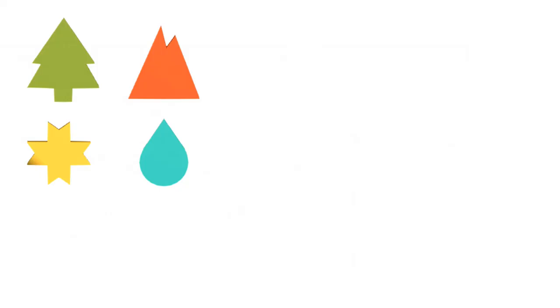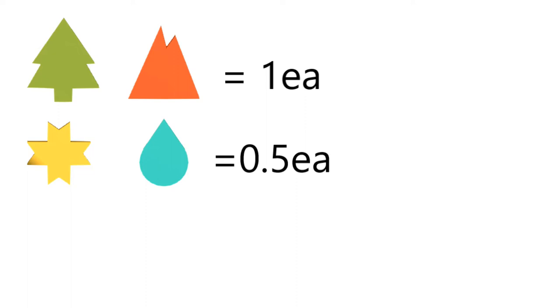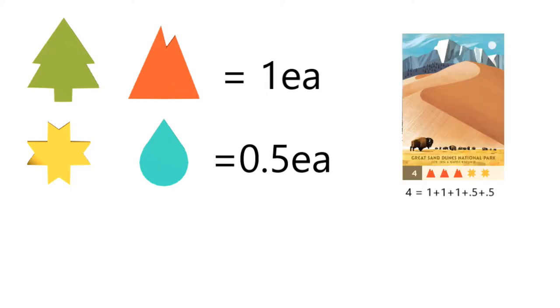Let's start with a basic valuation of all the resources. Trees and mountains are worth 1 point each. Sun and water are worth half a point each. Every single park you can visit follows this equation for their point value, which means they are all fairly valued in relation to each other. It doesn't matter which parks you visit — it only matters that you collect and spend as many resources as you can before the game ends.